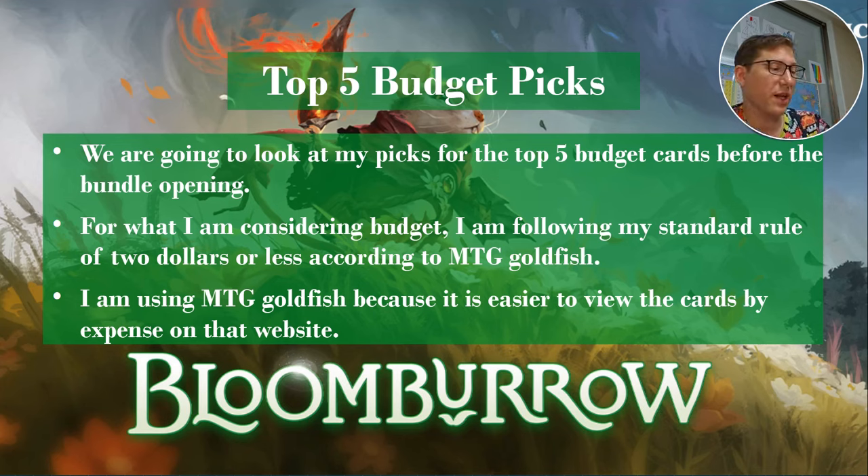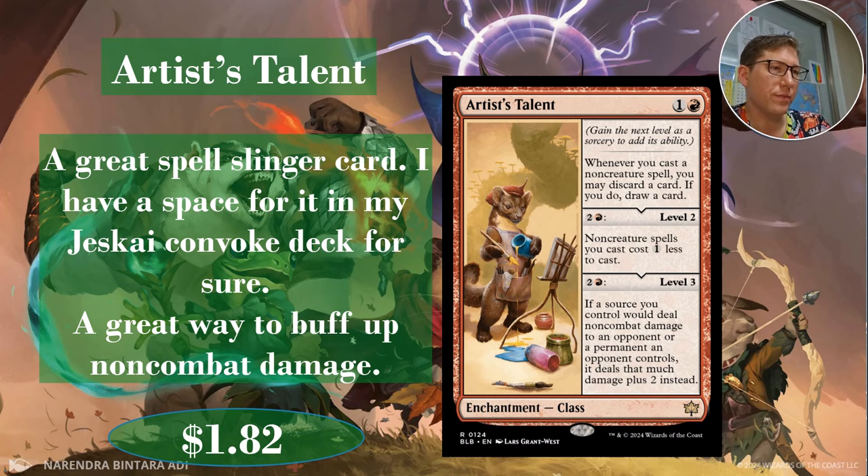Number 182: Artist's Talent. This is a class enchantment. Whenever you cast a non-creature spell, you may discard a card; if you do, draw a card. Discard-draw — pretty standard red card draw mechanic. This costs one red, and you can level it up to level two for two and a red. Remember, leveling up is only at sorcery speed — you cannot activate this during other people's turns.